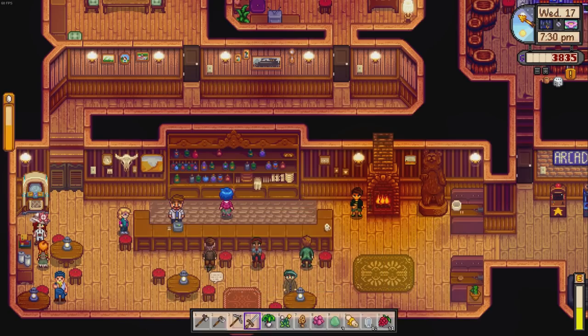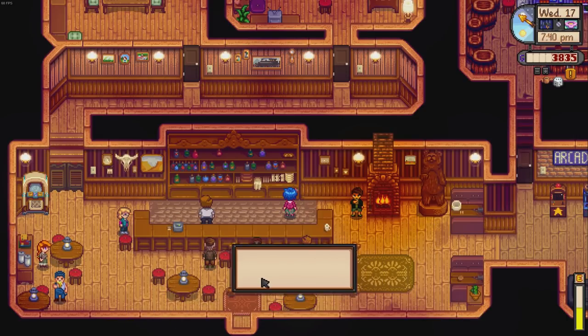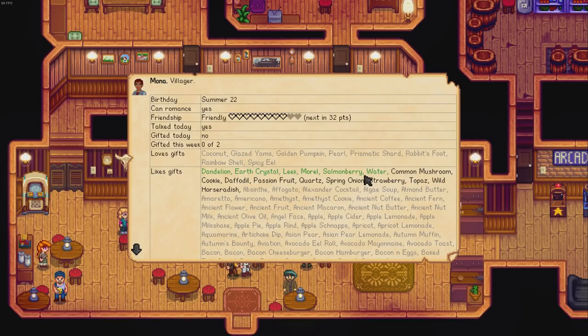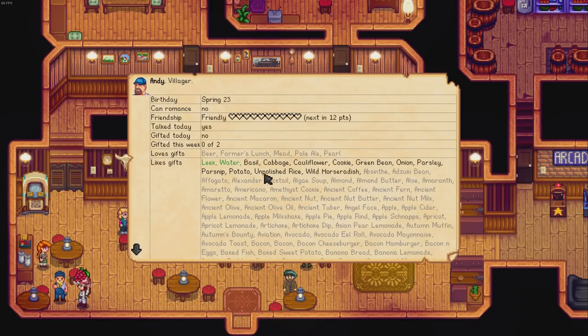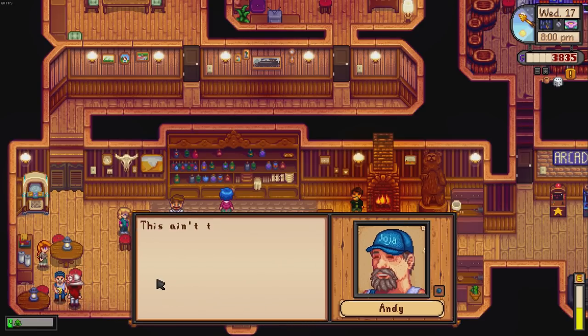Here's Mona - look how she's actually sat on the barstool, love that. She's sleeping on Emily and Haley's couch for now; she met them because they used to come on holiday in her village every year. What does she like? Dandelion, salmonberry - I'm going to give her a salmonberry. I want to get these new people gifts to learn about them and trigger new cutscenes. Does Andy like salmonberries? He loves foraging but doesn't like salmonberries.